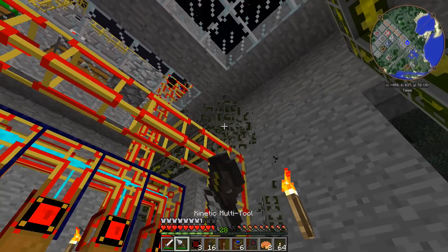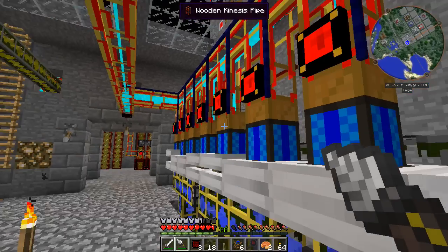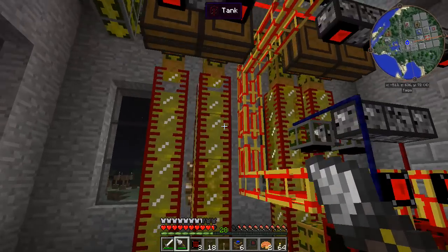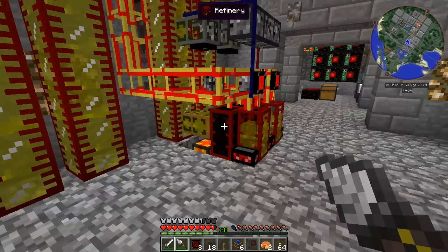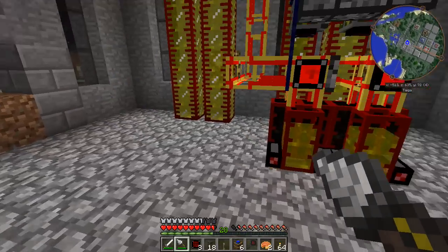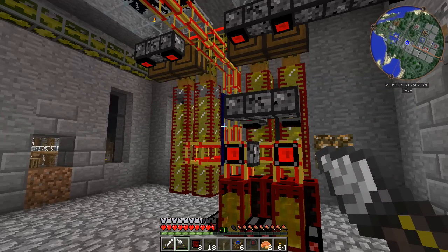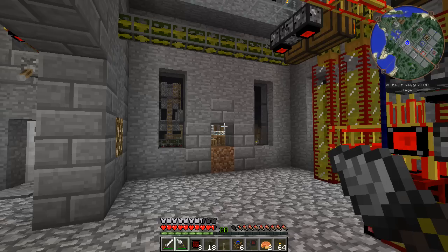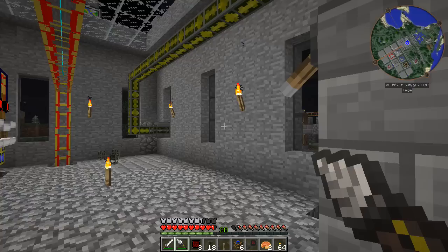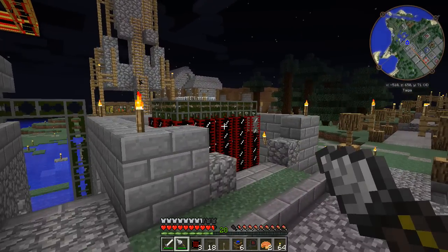We'll get it to there - actually knock that off there because it looks like it's pretty much done. There we go, that is all of our - oh there's a little bit left in there. That is the remainder of all of our gas supply, not bad. So that will slowly drain out of all these tanks, and these guys will activate when they need to feed out the rest of the oil they're producing.